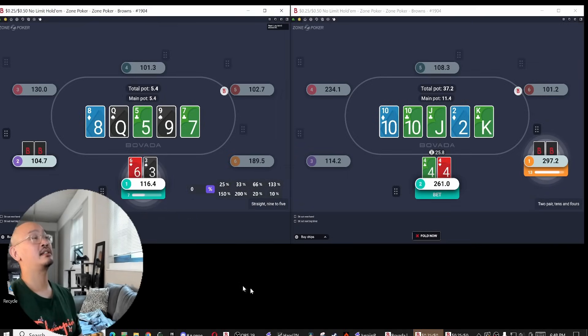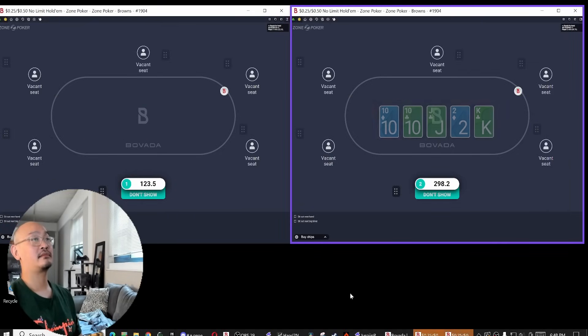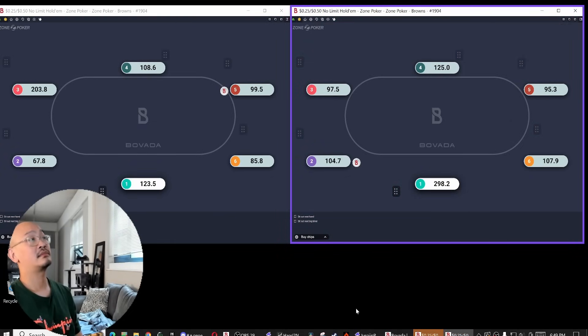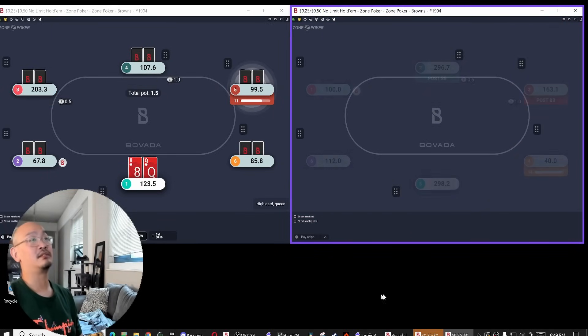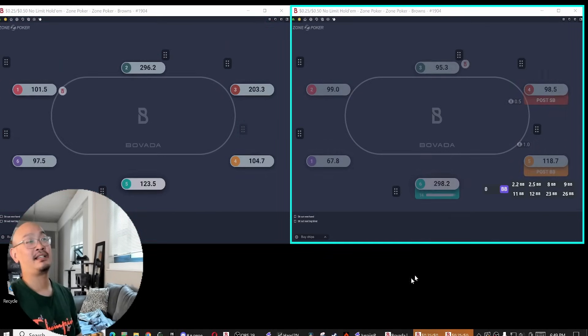I don't think that villains should really be incentivized to check a lot of flushes the way we've reached this river here. So I'm going to turn my hand into a bluff. Then I'm going to bet small here, because if I check back I win maybe 45% of the time there. But if I can just overbet there and win 99% of the time, let's take that.